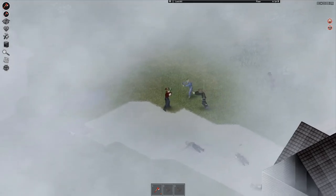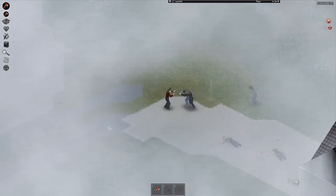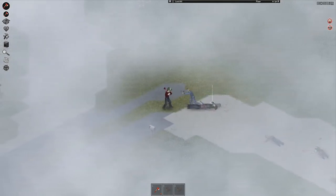Shoving and stomping are essential because if you don't have a weapon, this is how you get the zombies away from you. Obviously if you right-click and you're swinging your weapon, you can knock them back and hit them.